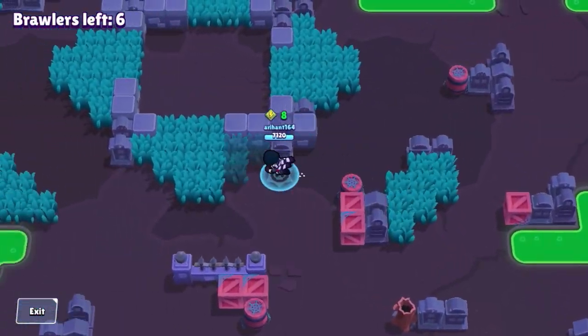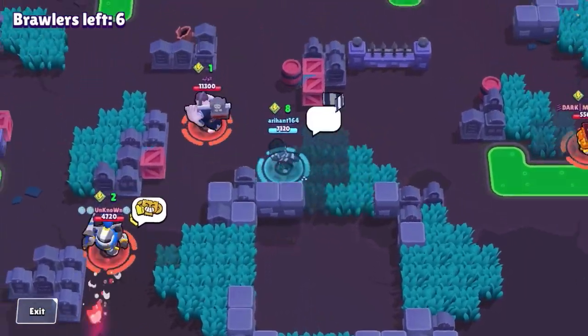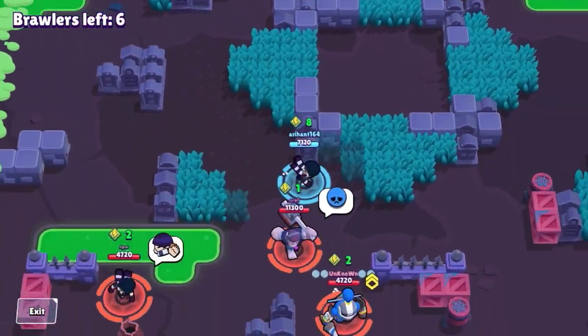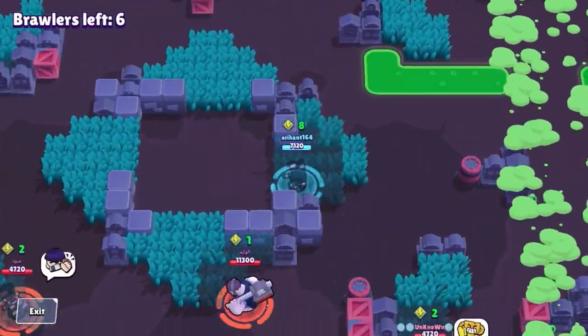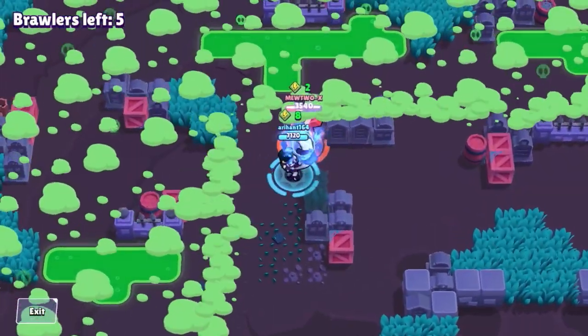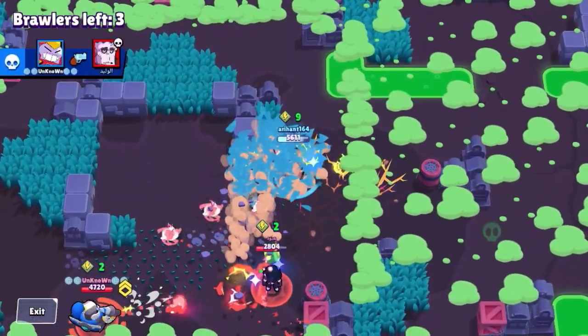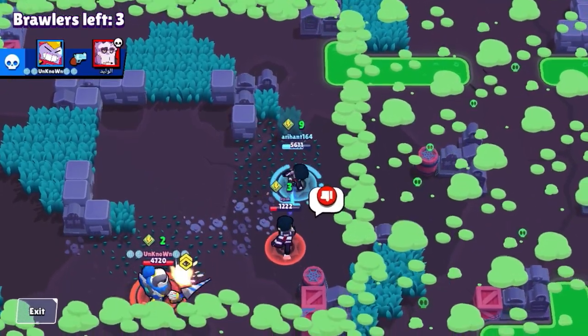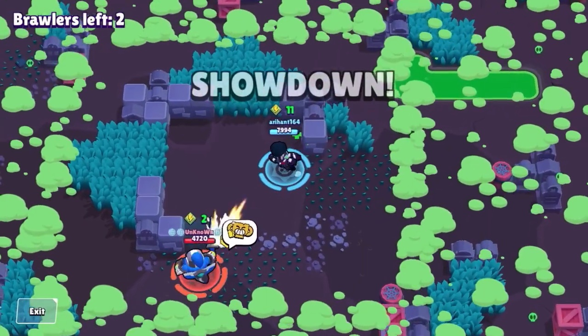I'm speeding up this footage — just roaming around, trying to be patient and find targets I can kill easily. I'm going to team up with the Frank and Surge here to pick off easy targets, but never trust your teammates in showdown plus, because you get a benefit from betraying them and getting more trophies — you get two trophies per kill.